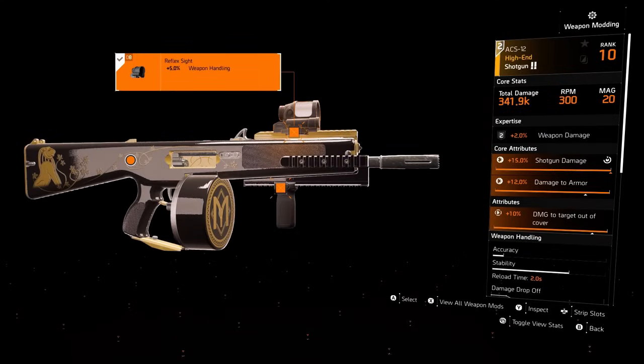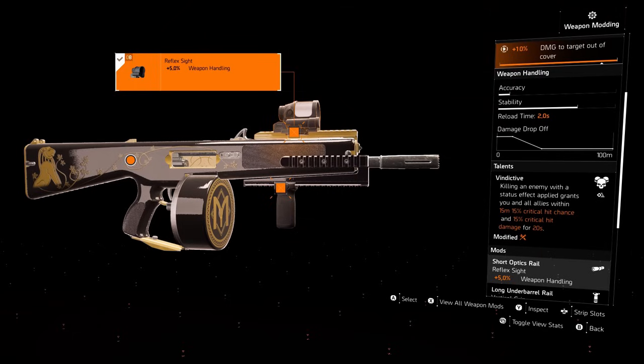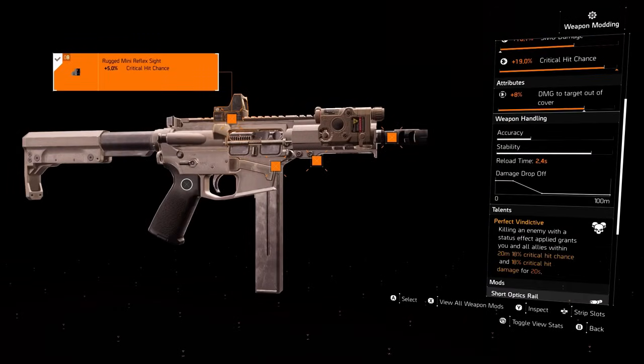Moving on to our secondary — you can either use the ACS-12 shotgun with the Vindictive talent, so you'll gain an extra 15% crit chance and 15% critical hit damage. Or you can use the named version of the Banshee, which is called the Grudge, and that will give you the perfect Vindictive talent. So when you kill an enemy within 20 meters, you'll gain 18% critical hit chance and 18% critical hit damage for 20 seconds. Then you can switch back to your primary Banshee and have the extra damage stacked on top.